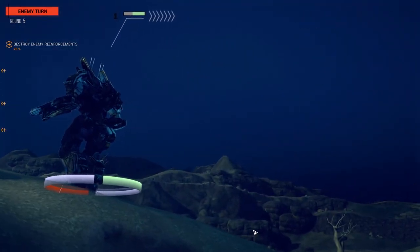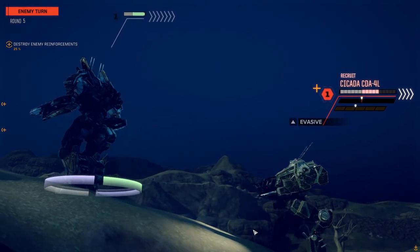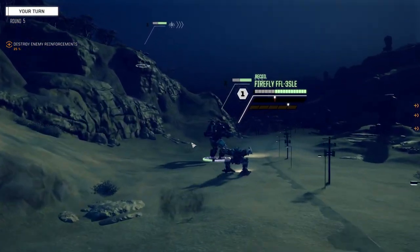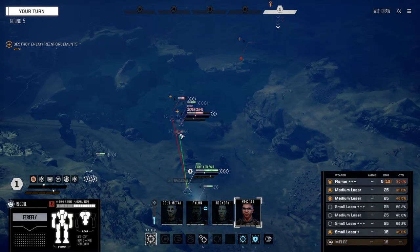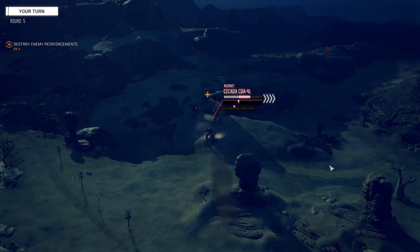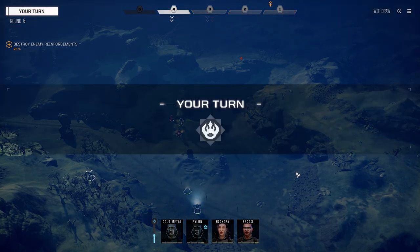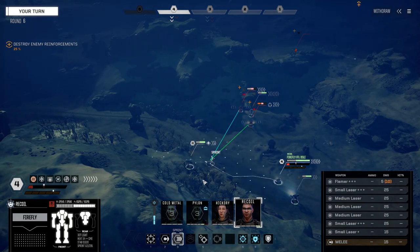I feel pretty confident about bringing Recoil in now. Wow, these guys both hit — light damage, Commander. It was a bad idea for him to move where he did. I wonder if that guy back there is stuck. He's not stuck — I think he's just hiding. Shooting on this guy with everything. He's going down next turn. That other guy's just sitting there.